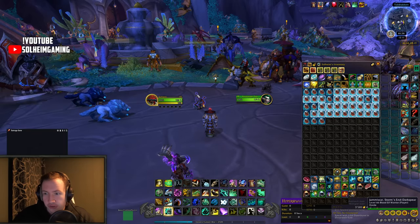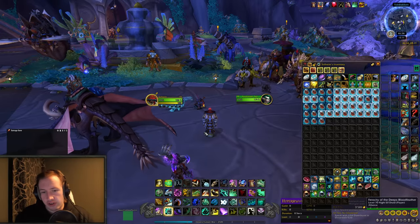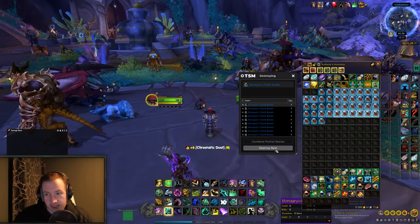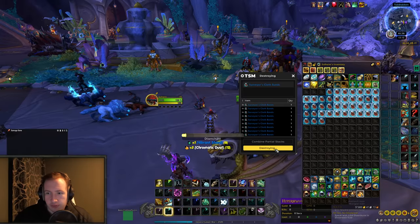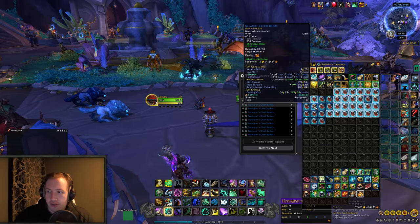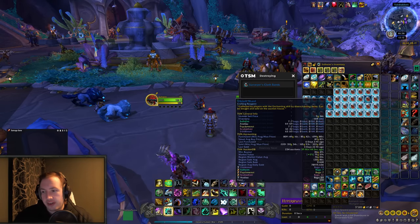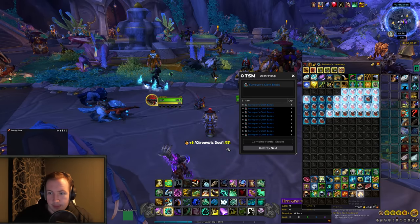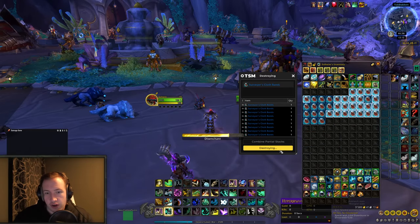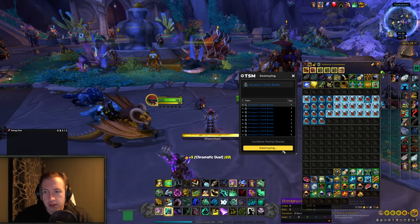Once you've crafted a couple of bracers, you can either have a macro to disenchant them — simply done by using /use Disenchant and then /use the bracers — or you can go into TSM Destroy if you have TSM and just click one button. Right here you can just click destroy next, it will disenchant that one for you, and just do that on repeat. You can see right now we're getting two vibrant shards and six chromatic dusts. Vibrant shards are currently 84 gold each on my server, and the crafting cost for one surveyor's cloth bands was 60 gold, so if we just get one vibrant shard we're already making profit every single time. If we proc two vibrant shards, we're making a bunch of profit. Every time you get chromatic dust you will lose gold, so you want to get as many vibrant shards as possible.